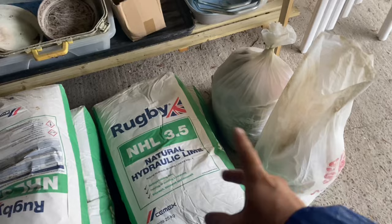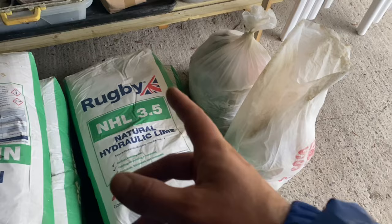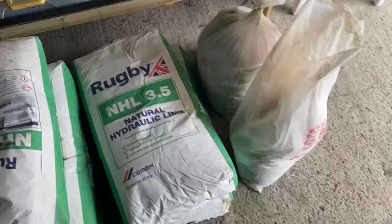The mix is 3.5 to one - two grit and just one neutral coloured building sand. But on this one we are adding a little extra: we're adding some granite dust, or stone dust basically. It helps with obviously the appearance and a bit of strength as well.